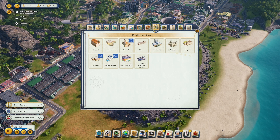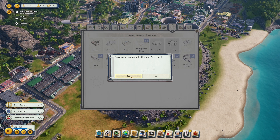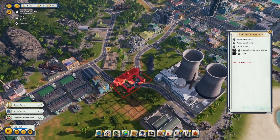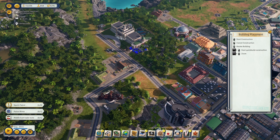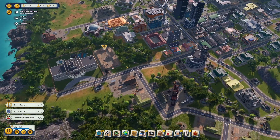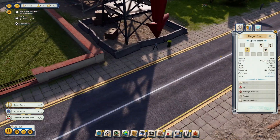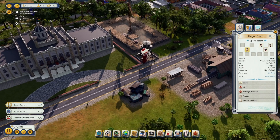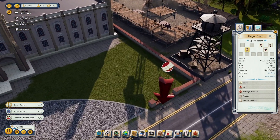Next let's build our courthouse. I'm going to unlock that and build the courthouse — let me see if I can fit it over here by the palace. Yes, I can — fantastic. And look, someone's going to collect a bribe. This must be the sports talent. I'm going to go collect my bribe right there.